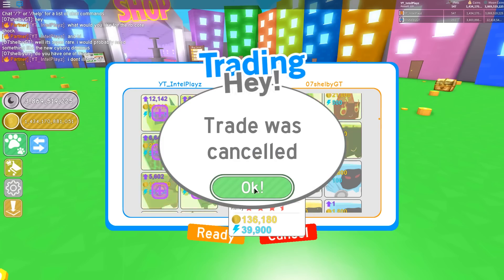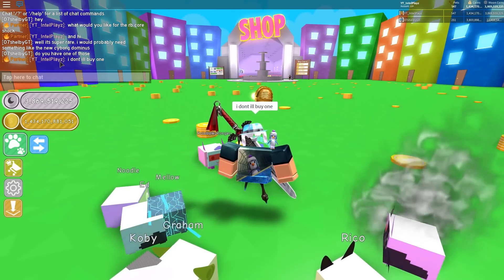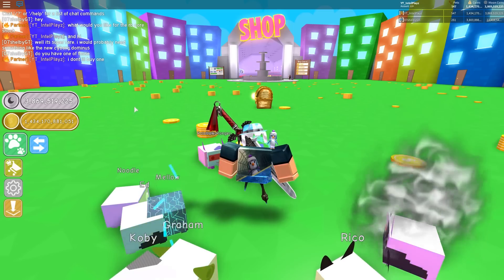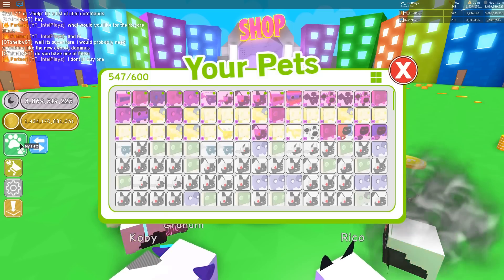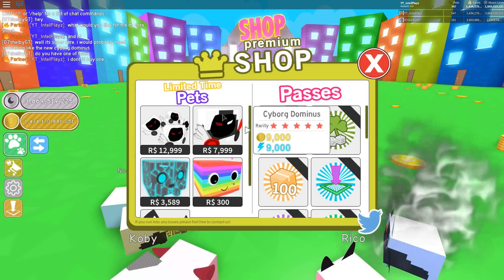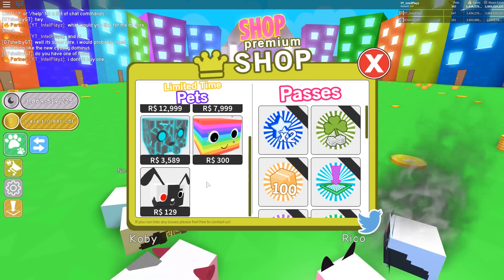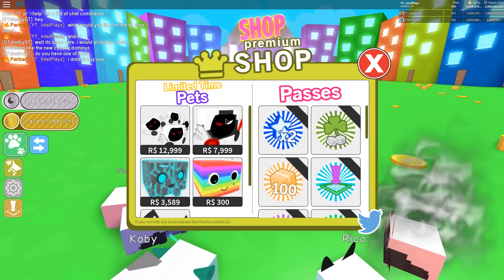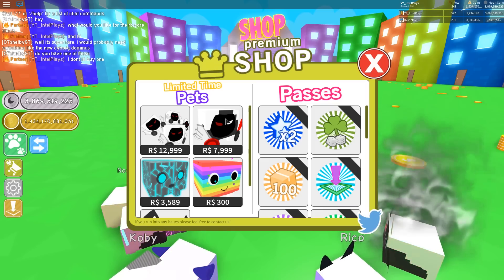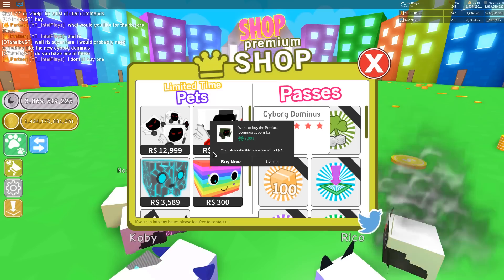Now I've heard that the Cyborg Dominus is not actually in the eggs — like, you can't actually get it from the eggs, which makes it even more rare. It's literally only for people that buy it for Robux. How many? 8,000 Robux. Jeez. Okay, basically we're buying the Rainbow Core Shock for 8,000 Robux. But the legal way — how do I buy this? I click right here.